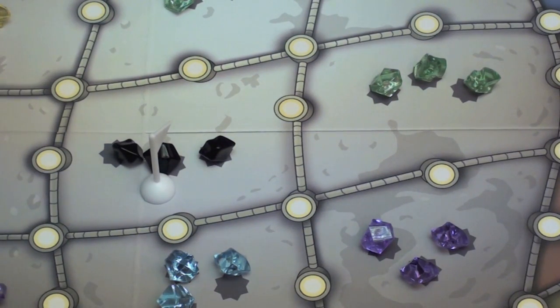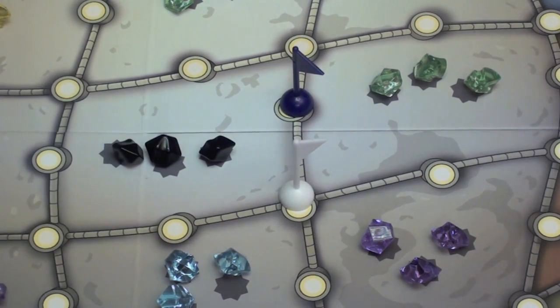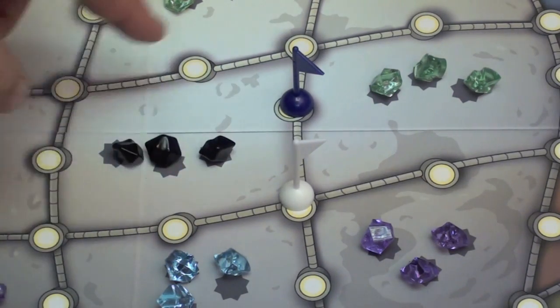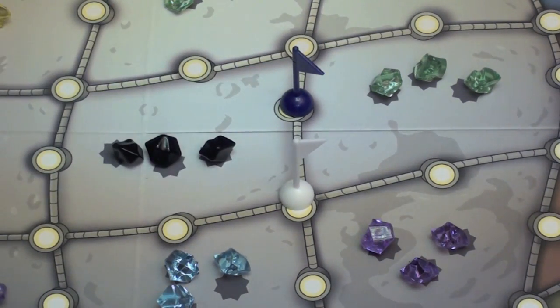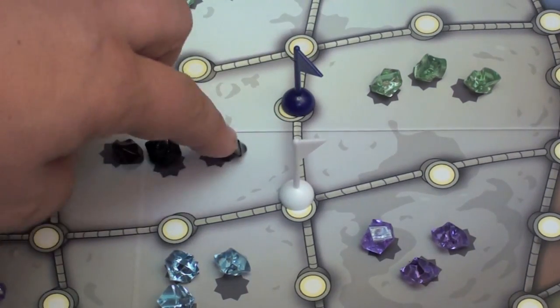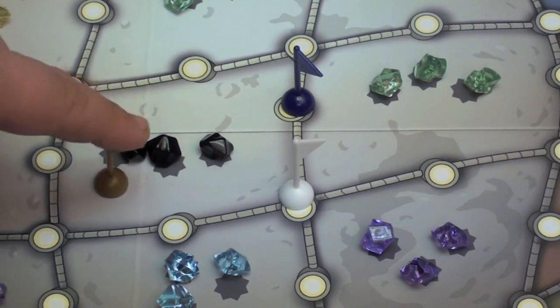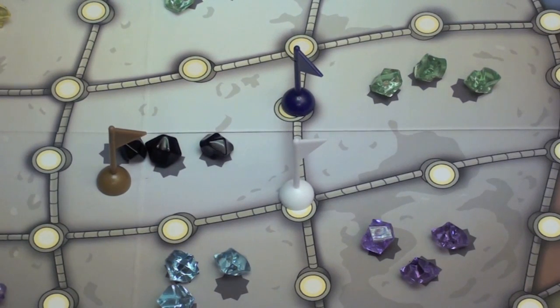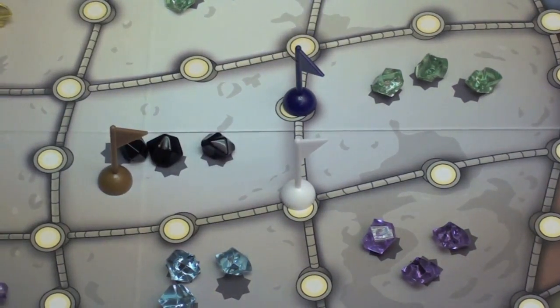You might wonder why you'd put it in the middle when you could put it on a corner. Well, let's say there's a tie. At the end of each round, you collect all the gems for whoever wins each area — whoever has the most flags around it wins. White has one and blue has one, so they've tied. However, since blue is on the side between two, he breaks the tie. If brown was in the middle, he would break the tie too — he only gets that one territory, but he gets it. But these flags on corners have an opportunity to get more, so that's an interesting mechanic.